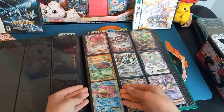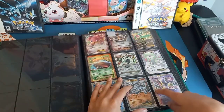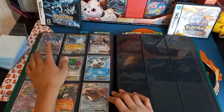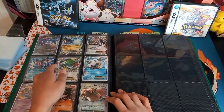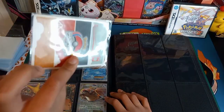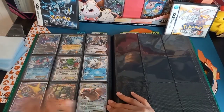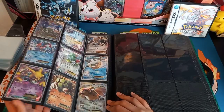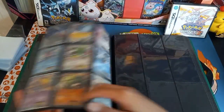Moving on down here, we have a Slowbro EX — one of my favorites. Love the art. And Mewtwo — bought that Mewtwo for a couple bucks. Over here we have a Latios — that is a promo. Thunderous, Steelix, Greninja. Shaman — another world champion card right there, I love Shaman. Got the Gallade, Alakazam — this is one of my favorite EXs. Golem and a Pidgeot. Those are my EXs.